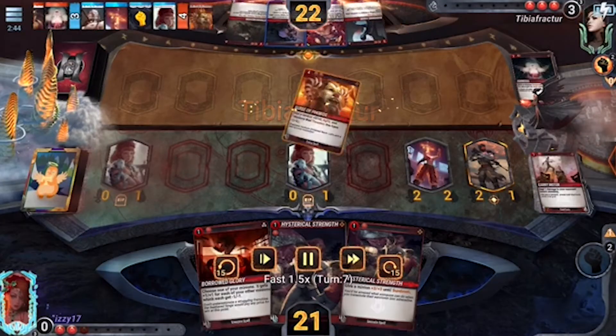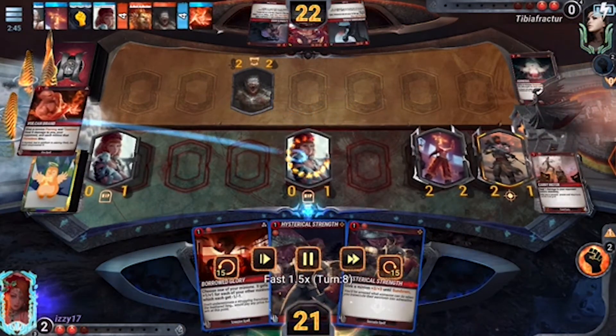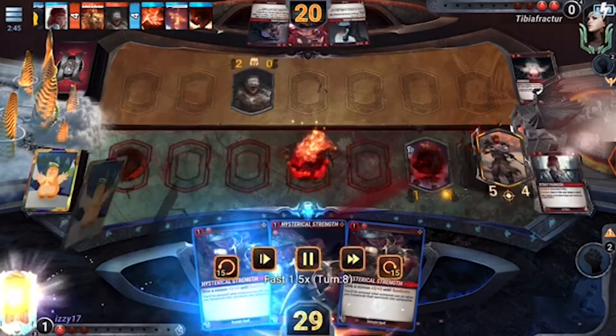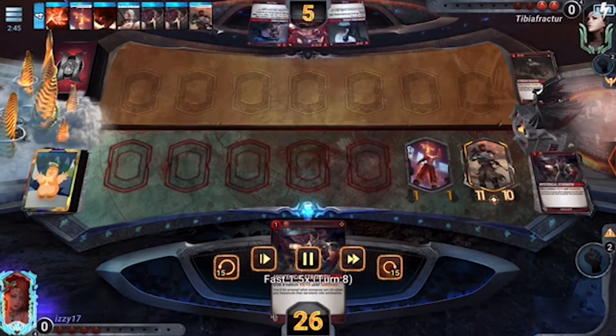Taking the 4th spot this month is Izzy. We can see they have a nice board presence already, playing the Vulcan band middle, then the Bored Glory out wide is going to allow them to completely board wipe. They can then throw down hysterical strength a couple of times, just to make it an incredibly large token out nice and wide and put a lot of pressure on their opponent going into next turn.